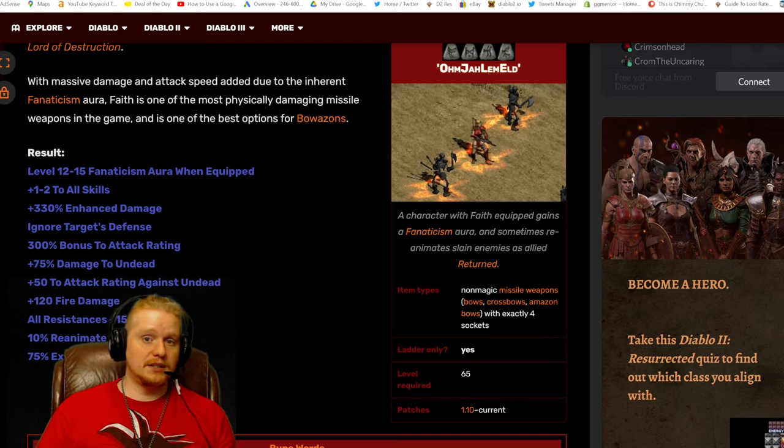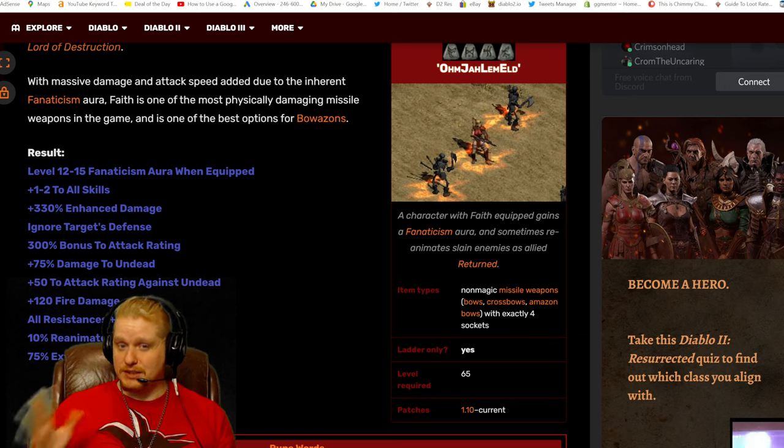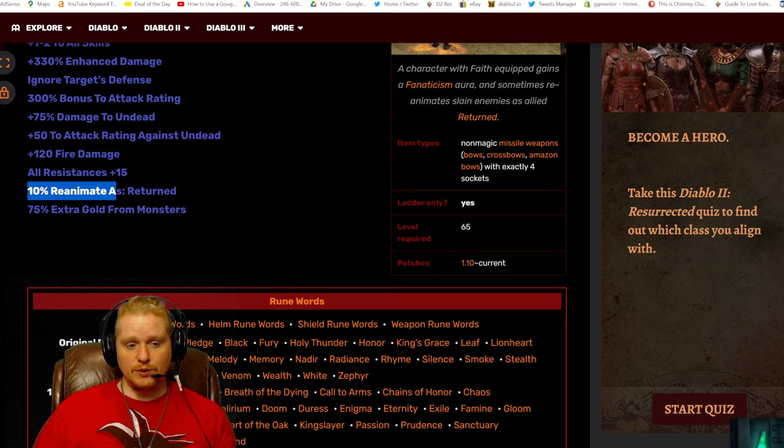But for the player, if you're an Amazon, I would definitely look at that. 330% Enhanced Damage is static, which is very nice. It also has Ignore Target's Defense, which means that against regular monsters — not bosses — you will always hit the target at a 95% chance. 300% bonus to attack rating means you'll hit bosses a little bit easier. 75% damage to undead, 50% bonus to attack rating against undead, and 120% fire damage. All resistances is 15, which is nice to have on a bow since you're losing your shield. And there's a 10% chance to reanimate as Returned.